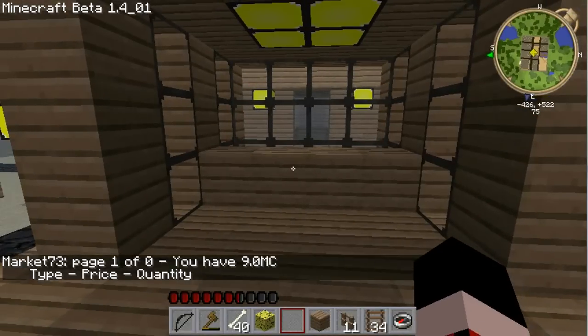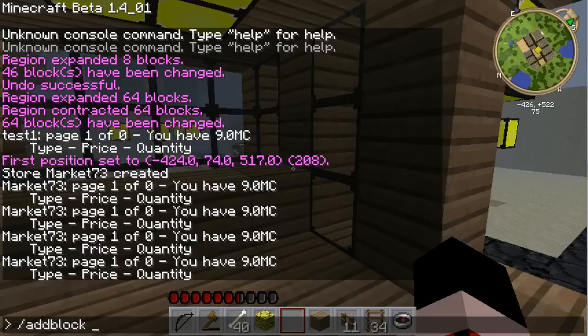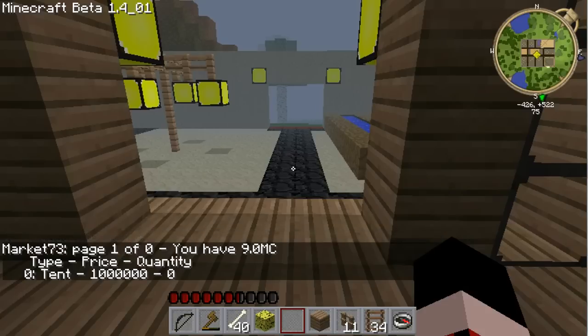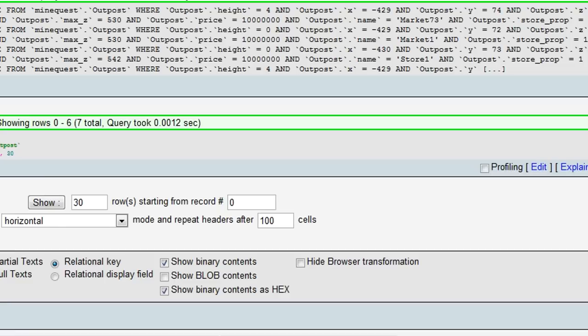One thing I am having issues with is adding items to my stores. I can issue the add block command. I want it to be called Tent. And then I say that it's going to be 1 million cubes. It's going to be block number 19. The reason why I'm making it expensive is because this block allows you to create a tent. I don't know if I've ever shown you the other plugin I'm running, but it's called Tent This, and it is wonderful. Now we do a store and it says that I have 0 tents. I haven't figured out how to add in a quantity through the site.